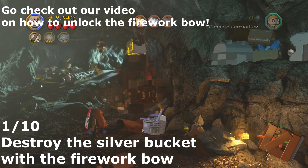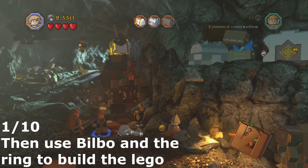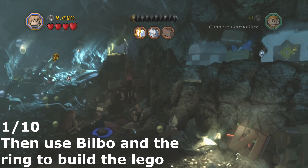For the first minikit you need to destroy the silver bucket with the firework bow. You can go check out our video on how to unlock the firework bow if you head over to our channel. Then use Mr Bilbo Baggins to put the ring on and build the Lego. Then use Dory to grab onto the handle.